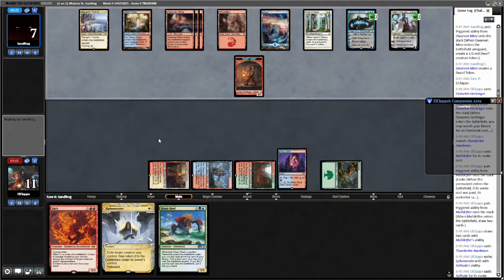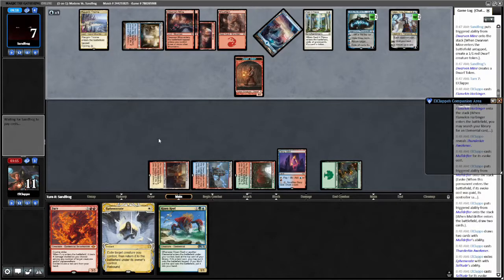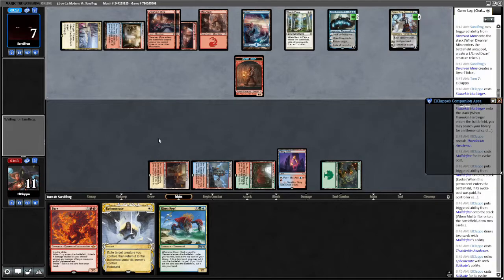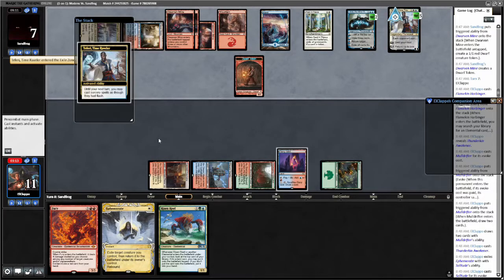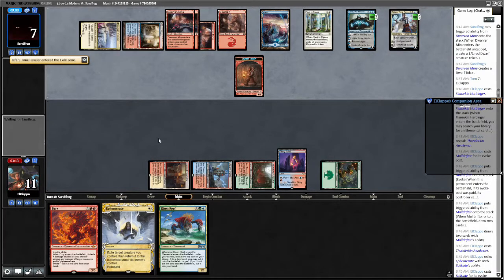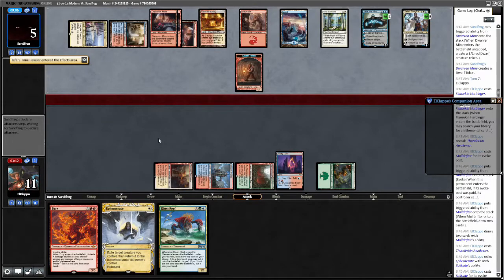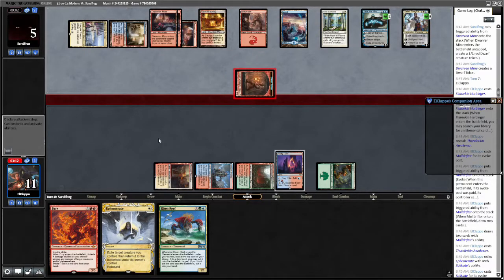Another Teferi — oh that's rude. Minus — return their Dwarf token. That's also rude. Untapped Sacred Foundry? Excuse me? What are you casting? Oh they got Creativity here maybe? Okay. Sun-Baked Canyon. Well.